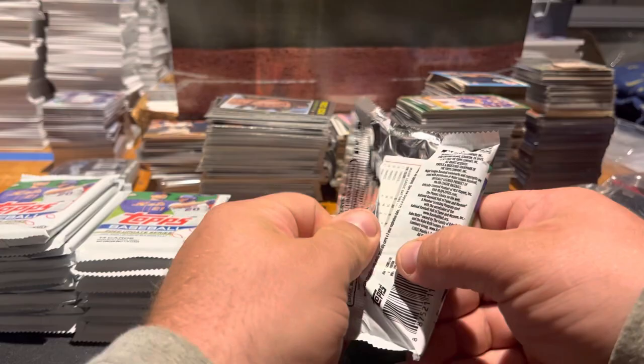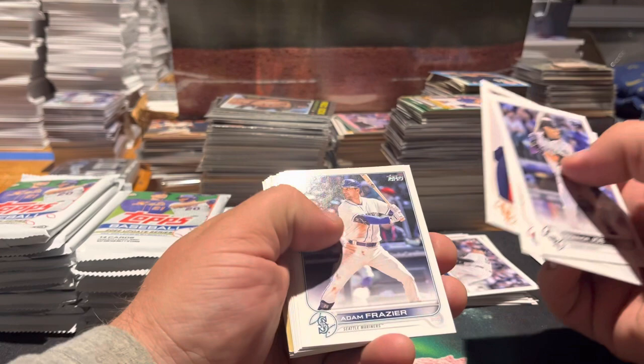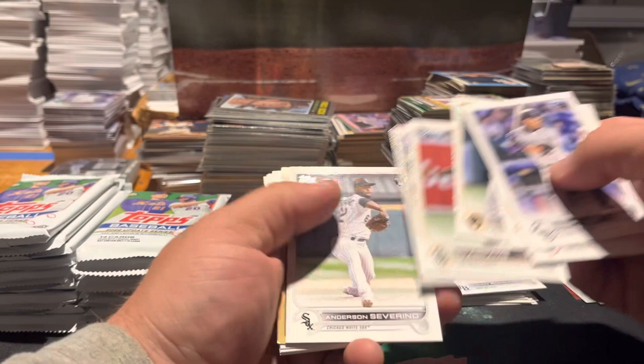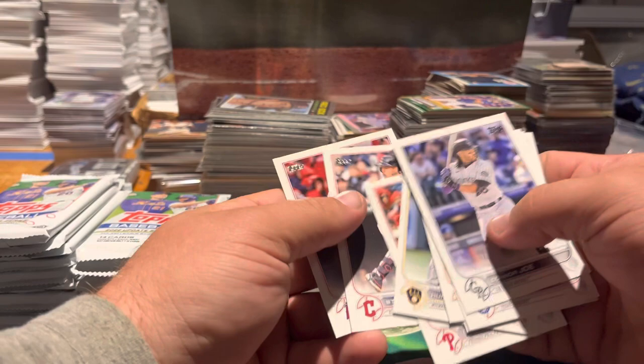This is pack seven now. Looks like we got an 87 design in here. Connor Joe, Richards, Ace, Frazier, Tommy Romero, Renfroe, CJ Abrams, Jeremy Pena, Anderson Severino, and another CJ Abrams. The 87 design — Matt Olson, Stubbs, Steven Quan true rookie, and Tyler Wade.